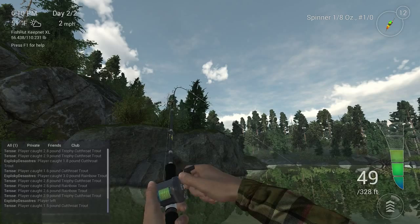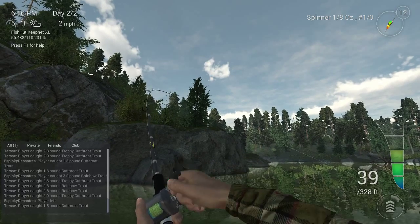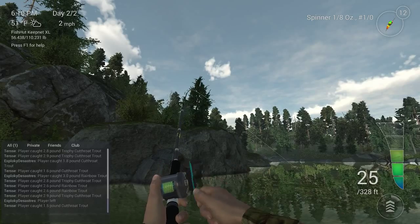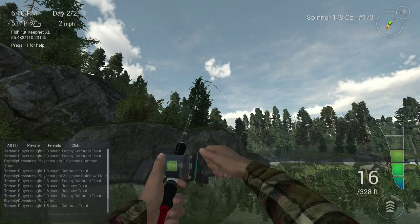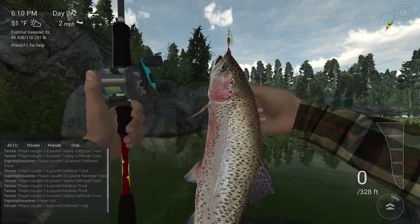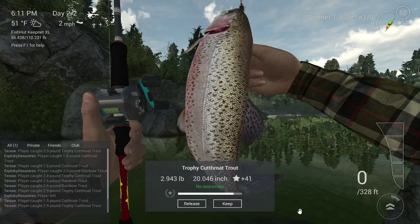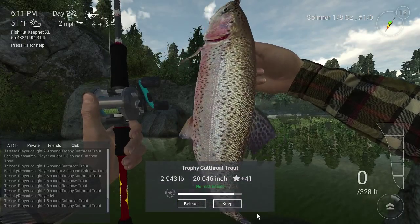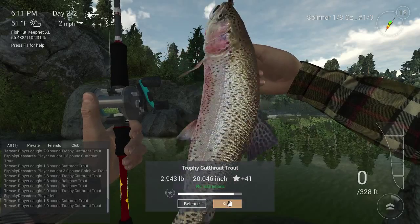You don't want to be too harsh on them. Just gently ease your rod in the air and put a little bit of strain on them to guide them with the water. If they become stubborn, you can tap your right mouse button just to turn their head towards you and get them coming in. And there we go — trophy cutthroat, 2.9 pounds! That's a goodie, that's a keeper.